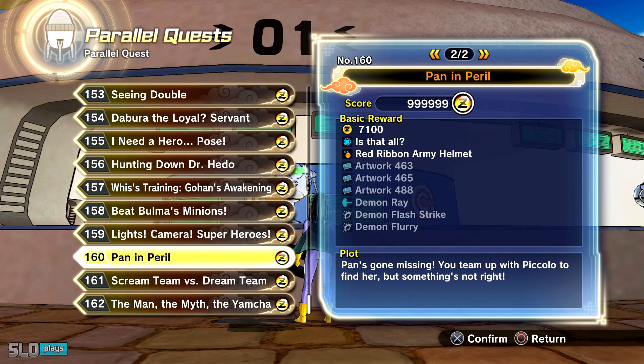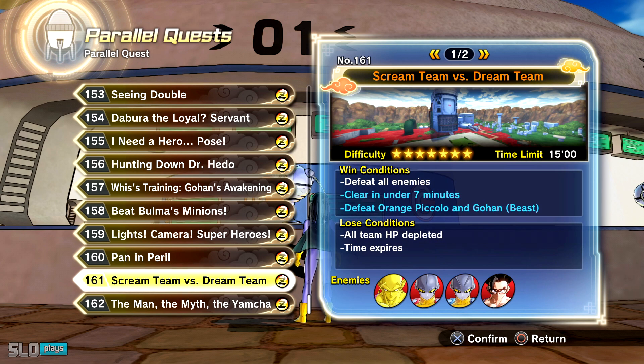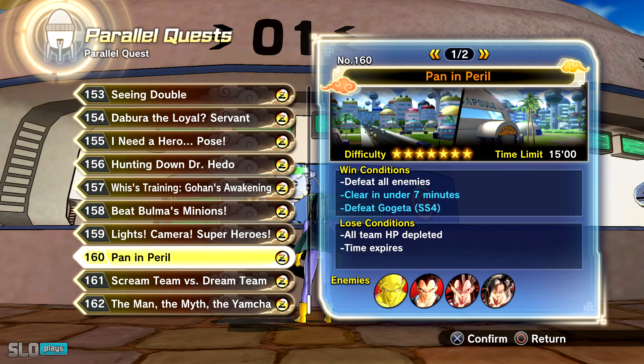So yeah, it's obviously his ultimate skill from Scream Team versus Dream Team — the Apocalyptic Burst. You clear in under seven minutes and defeat Orange Piccolo and Gohan Beast. I heard some people saying you've got to defeat Beast Gohan first and then Orange Piccolo, but I think you actually have to have Orange Piccolo defeated first. I don't think you can beat Beast Gohan before Orange Piccolo, because Orange Piccolo gets knocked out and then Gohan gets mad and transforms. So I think Gohan Beast has to be last from what I remember.